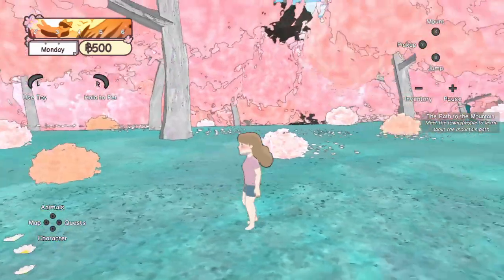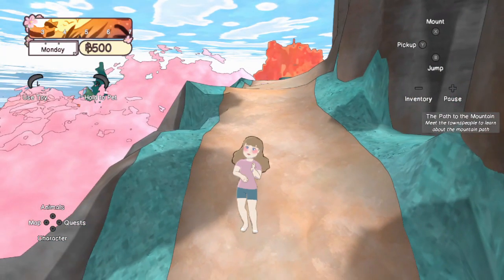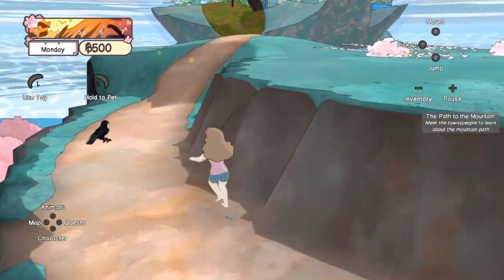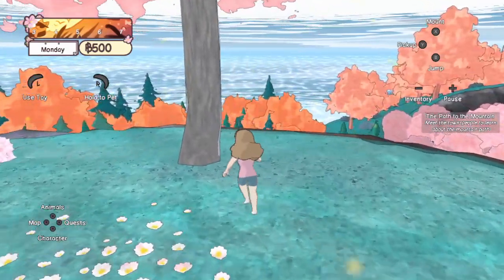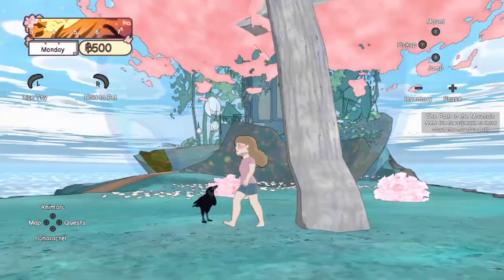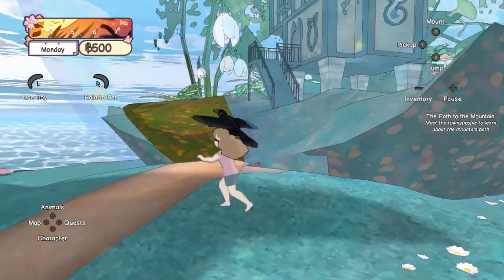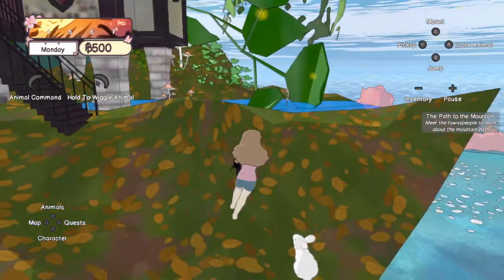We have a cat toy we can play with as well — how cute! I'm climbing up this mountain, though the quest says I need to meet the townspeople to learn about the mountain path first. There are birds in this game — I didn't know that! Look how lovely and peaceful it is up here under this cherry blossom tree. Inside this globe there's a little fairy house with humongous lily of the valleys.